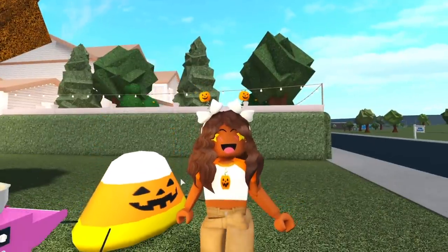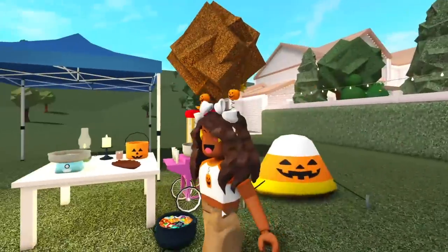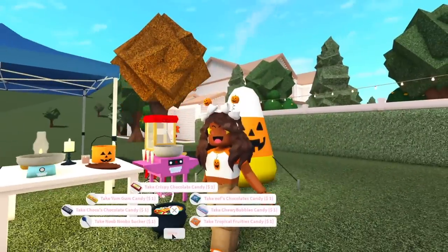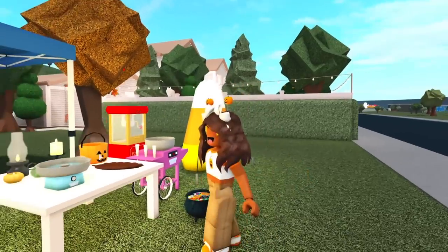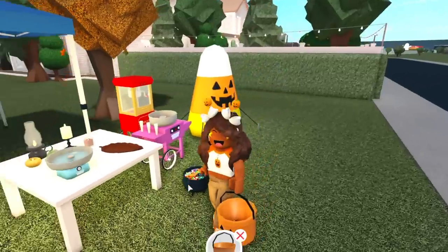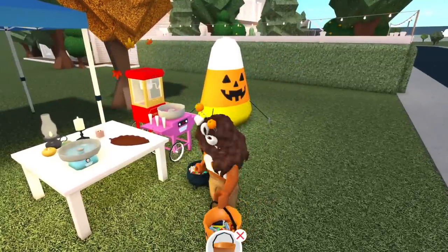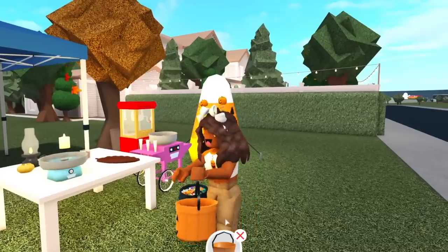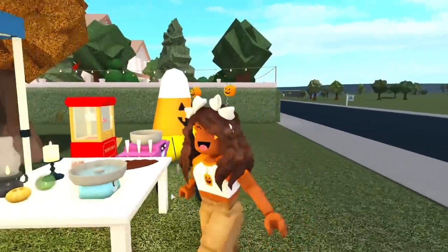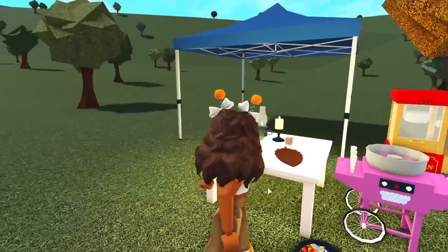So basically you can deflate and inflate the inflatables — that's a cute little feature. We have the candy cauldron and candy bowls and stuff. It looks like all these are the same candies from last year, but if you grab a little candy bucket you can actually grab them and it'll go inside your bucket. It just fills all the way up and you can eat candy from the bucket.